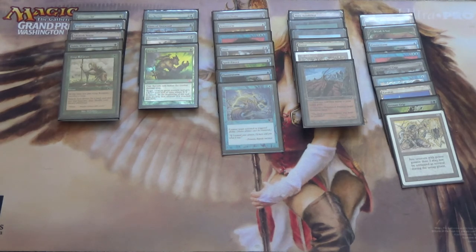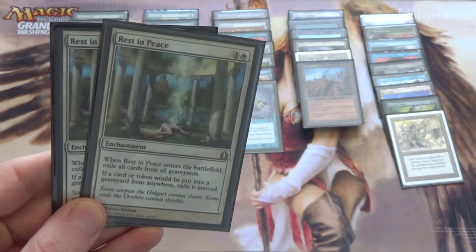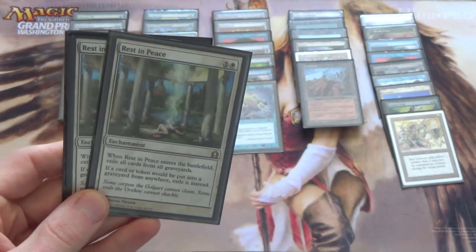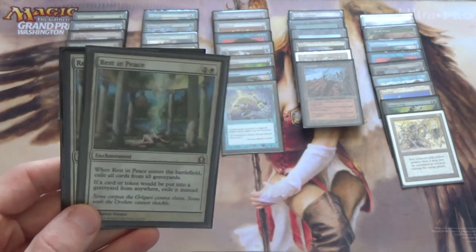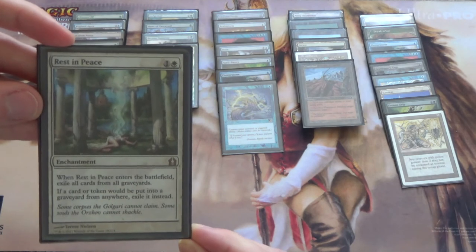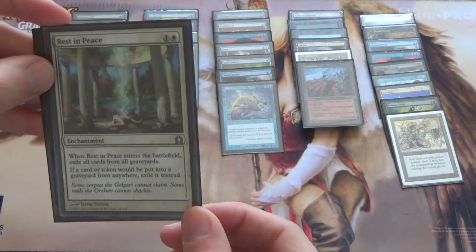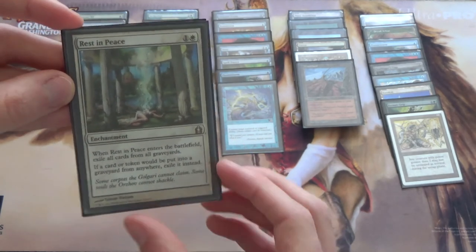Since we have Savannah, we can play white cards. Dredge and Reanimator can be tricky — we'd like to just free-roll the win against them. To that end: Rest in Peace. This is a stupidly good card. Yes, it's two mana and gets hit by Spell Snare, but it's still super good. We run white — I personally would run white just for this card. It works that well and hurts us so little; it only really hits Become Immense, and we can side that out in those matches anyway.